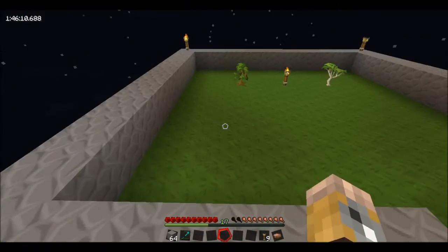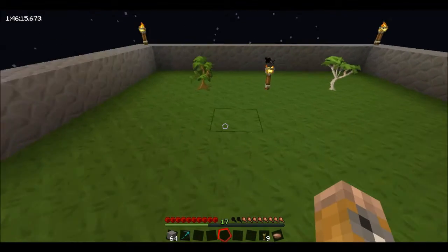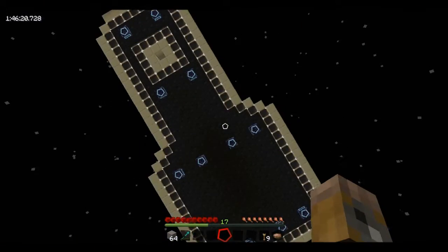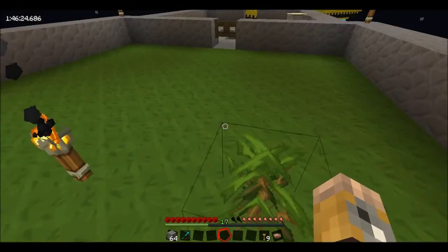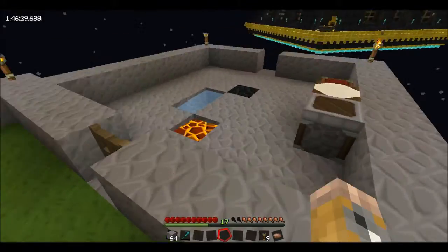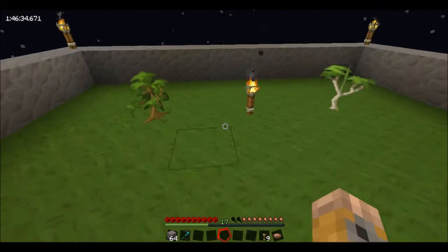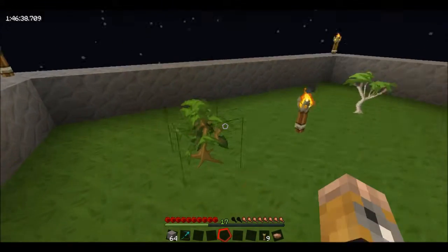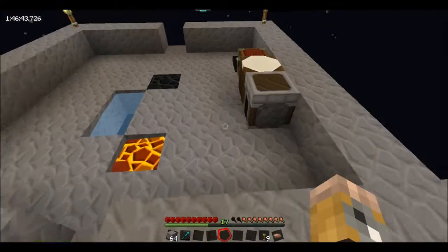I was having a problem with my tree saplings — they kept popping out of the ground. After a little bit of research I found out the light level wasn't high enough because it's directly underneath the beast. The sapling over by the lava source had enough light, but not the other one, so every time I turned around the sapling would just be sat on the ground. I've put a couple of torches around and it seems to have solved the problem.